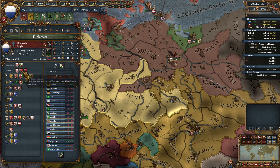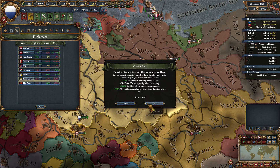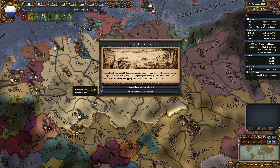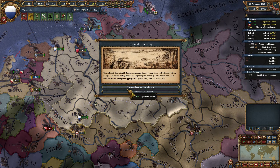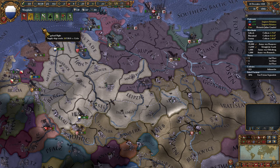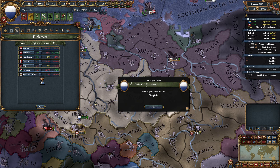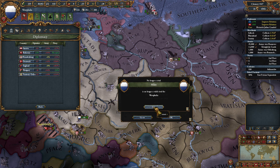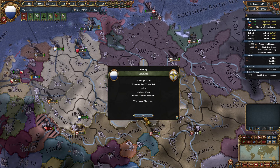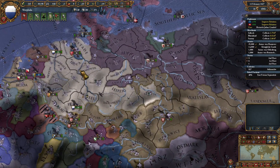Too few rivals - currently Burgundy and Milan. We'll go with Milan there. Gain 15 Diplo Power - I'll take the Admin, of course, because we're running behind there. Time to add a final rival. I may go with Teutonic Order, because they border and threaten Bohemia and Brandenburg at the moment.